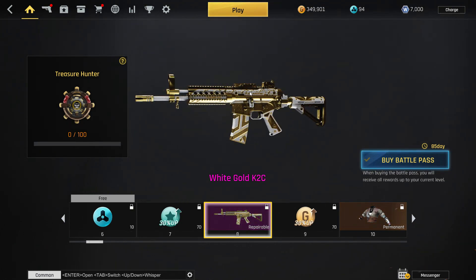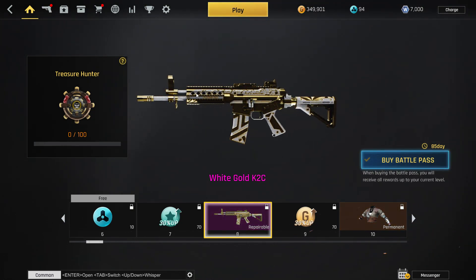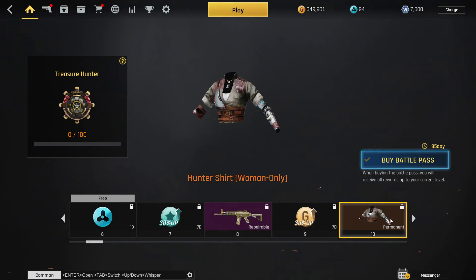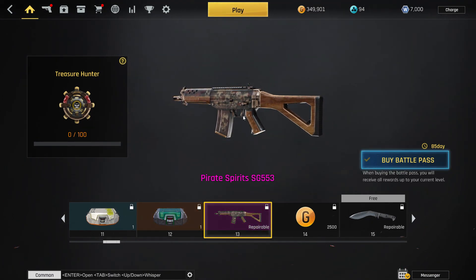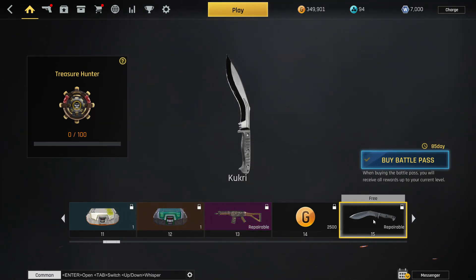You do get extra weapon XP so you can reach other attachments faster. Next we've got the white gold K2C Super 60 — looks a little more marbled this time, more texture than the others. I like it, it's the K2C, everybody knows it, everybody loves it. Next you get the woman hunter shirt — woman pirate. Then we have the Pirate Spirits SG 553, another SG but a pretty cool skin. And there's a collection box with the Kukri at level 15.